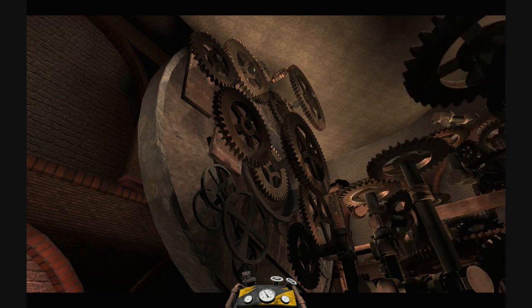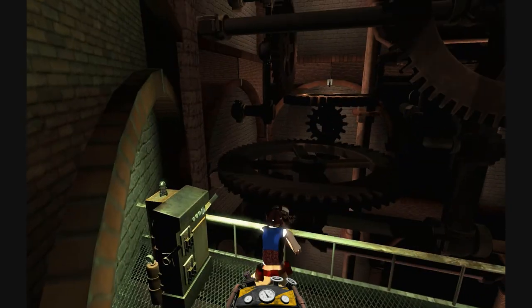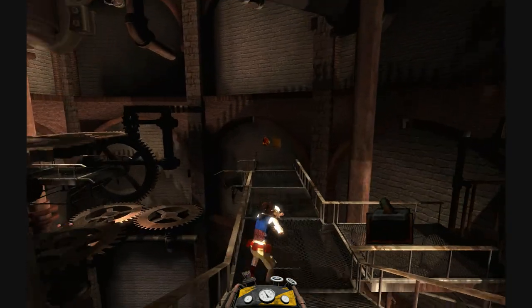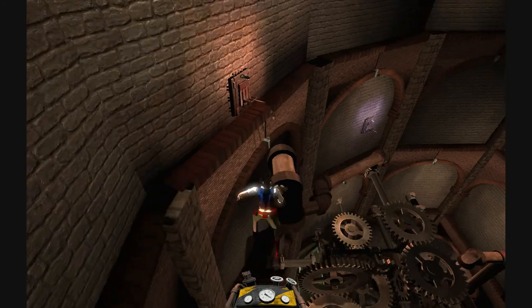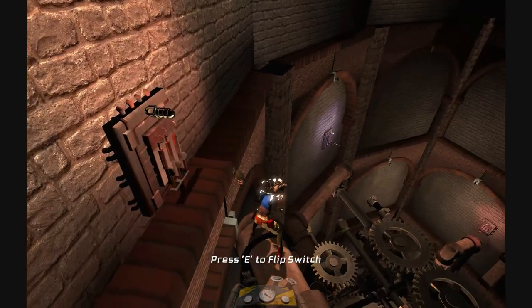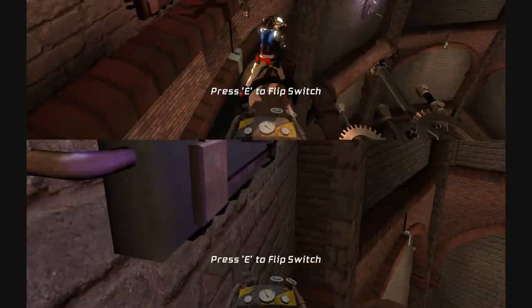To extend the gameplay in the top of the clock tower, we included a challenge in which the clock face gears do not work unless all of the five switches in the environment are flipped in the right order. There is a clue on the wall hidden in the environment and the player must use this clue to locate all of the switches and flip them in their proper direction in order to get the clock face working.